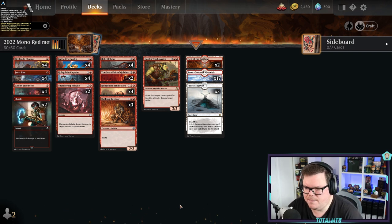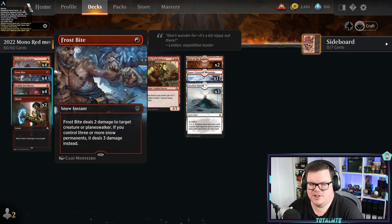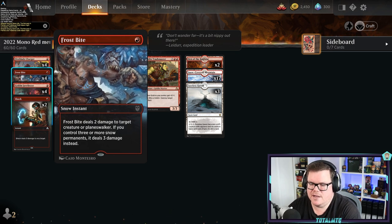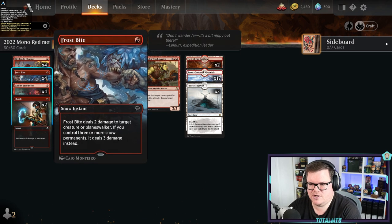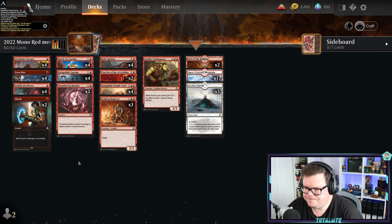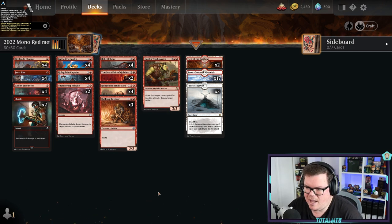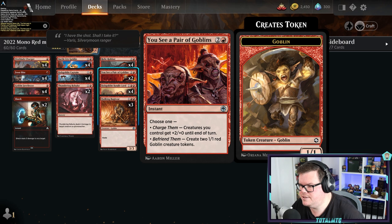This deck is very simple to play. For removal we've got Frostbite because we're running snow lands, so you want the best removal spells. Note that Reidane is a very good card against snow decks, so it's definitely something you want to counter or kill quickly. We've also got Shock in there — a couple of — because sometimes going to the dome is better. Thundering Rebuke at sorcery speed for two mana deals four damage to a target creature or planeswalker, which is pretty good, so there are a couple of those in there.